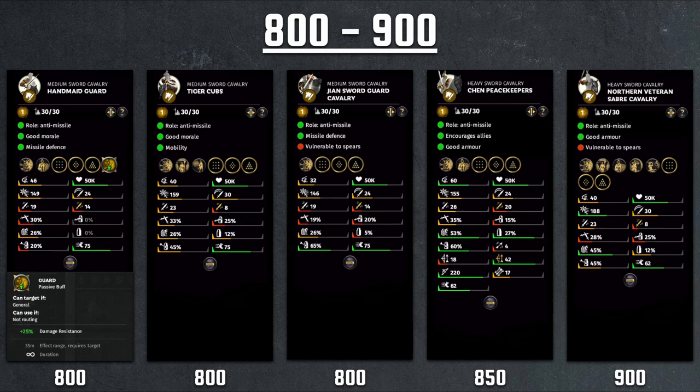Jumping to 800-900, we have some more unique units starting with the Handmade Guard for the Wu faction. This is an excellent unit just because it has the guard passive — very similar to Tiger Guard, where the guard passive can help you protect your general. Especially in romance mode, this makes a huge difference keeping your general alive for more ability rounds or dishing out damage against enemy generals. That 25% damage resistance is huge. The morale is pretty good at 46, charge and weapon damage are average, speed is okay at 75 with 26% armor and 30% evasion. Overall quite a good unit just because of that guard passive.